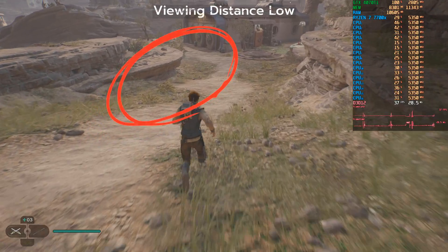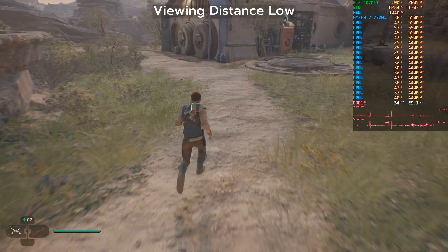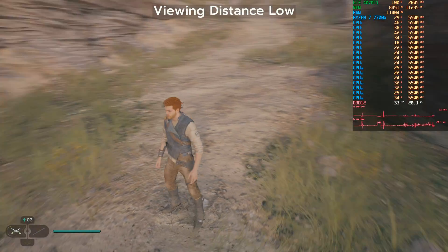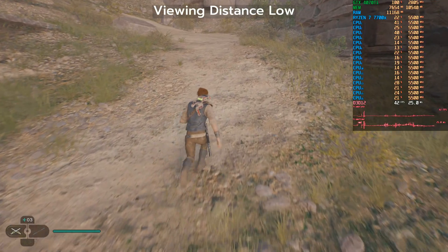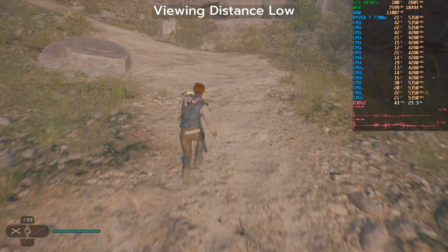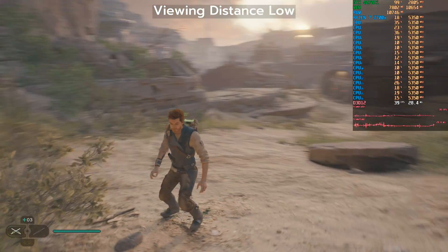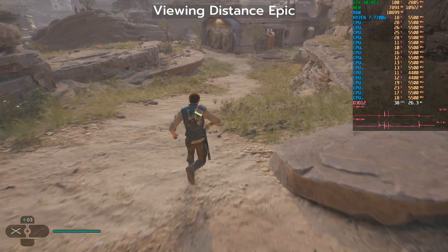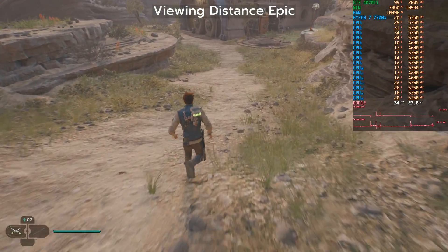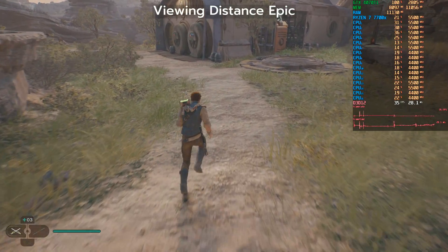Next, a little test of view distance. Since I'm almost allergic to pop-in you can already guess we'll leave this at epic. The view distance setting renders objects more or less far away. I only tested low versus epic and looking at the graph the FPS difference doesn't seem to matter much, so we'll keep this setting at epic.